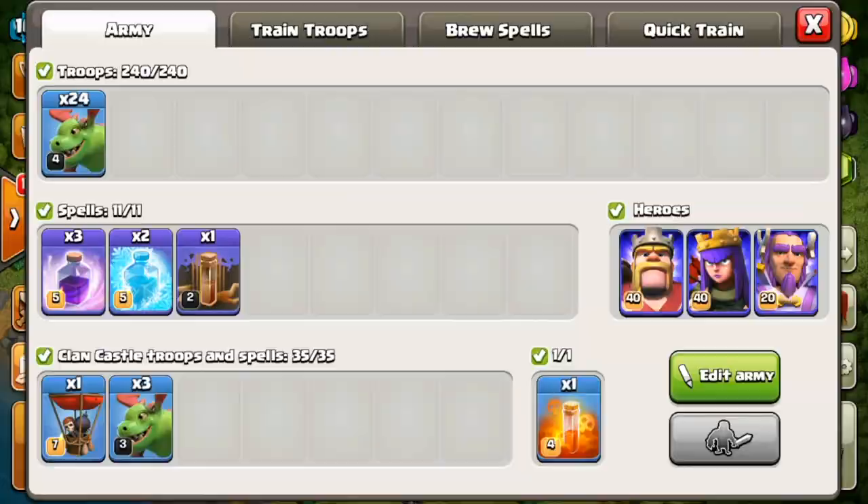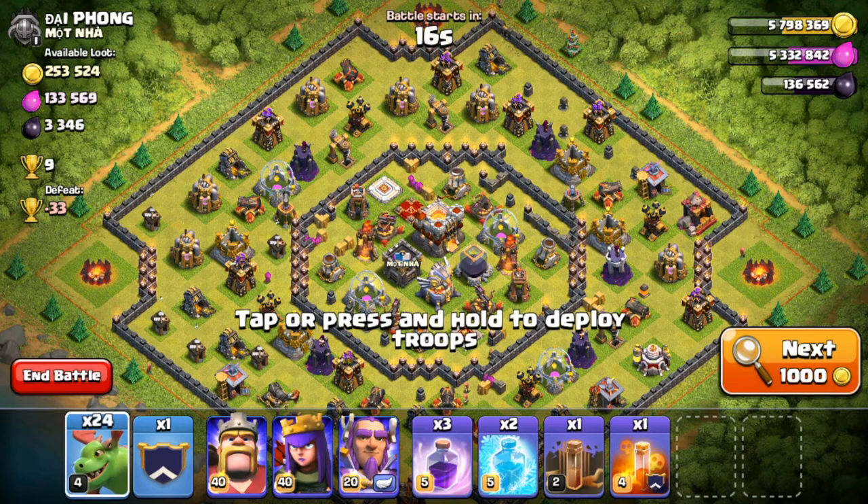Now for the fun part — I've queued up a mass baby dragon attack and we're going to take it to multiplayer and try to two-star a Town Hall 11. This is my ideal mass baby dragon army. I think we should have a pretty good chance against this base — the X-Bows are set to ground in the middle, the air defenses are fairly spread out, and I've set the Grand Warden to air. Although this is sort of a troll attack, let's use what we just learned.